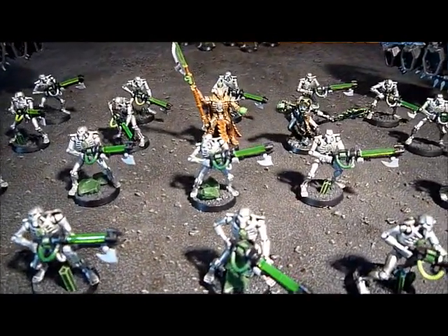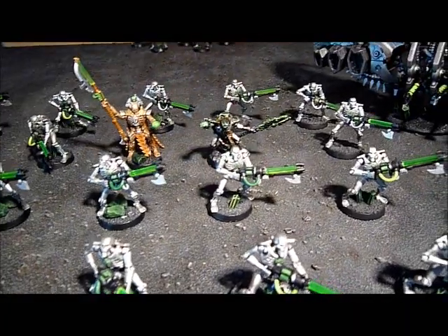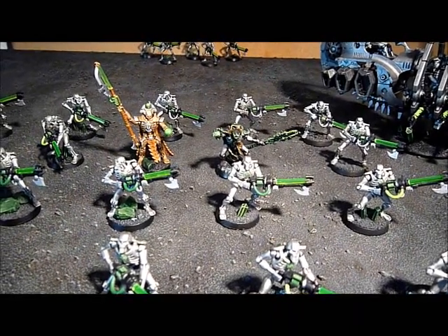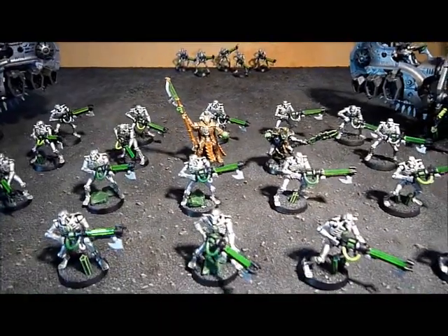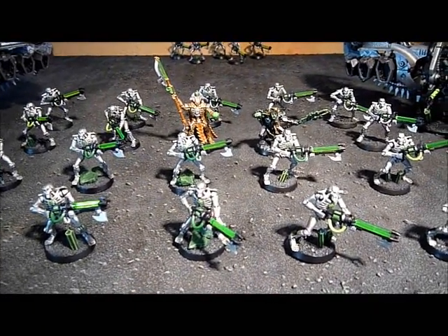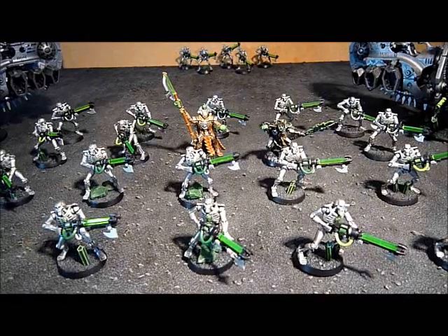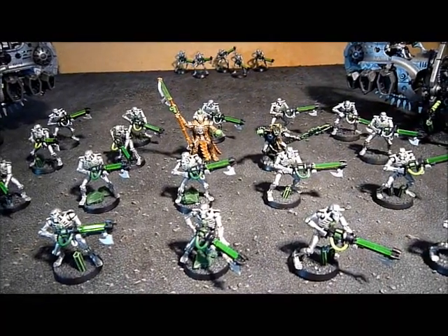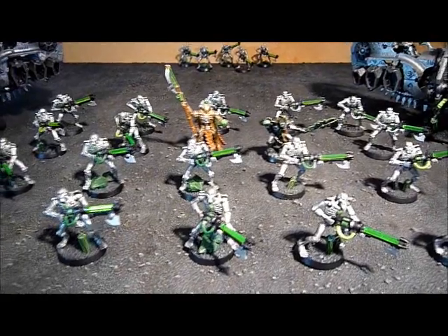In the assault we're going to go for the challenge. That is why we have this Storm Tech in here. What the Storm Tech is going to do: he's going to give you the Lightning Field attacks — when the enemy assaults you they immediately suffer D6 Strength 8 hits. It's AP5 but it's Strength 8, pretty useful especially if you get a reasonable number on the dice roll. He's also there to accept and issue sort of wasted challenges. You don't want to waste a challenge on the lord. So if a unit assaults you and he's got a big buff guy and just a basic sergeant, you can use the Cryptek to your advantage so you don't waste a challenge.